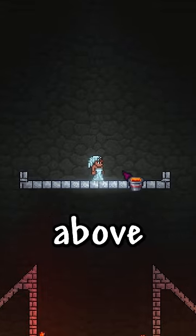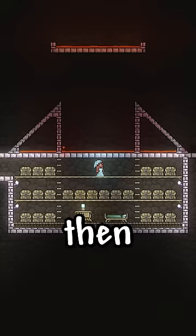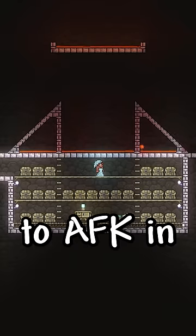And don't forget to add a little platform with lava above to kill those pesky bats. Then create a little box underneath to AFK in.